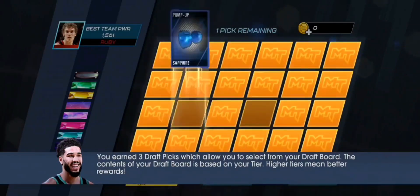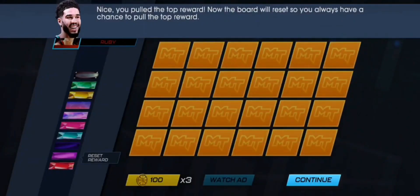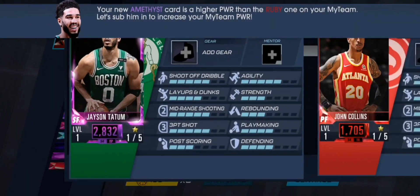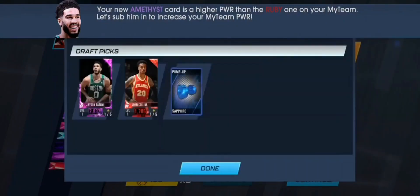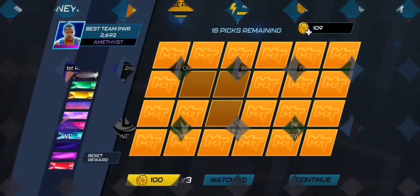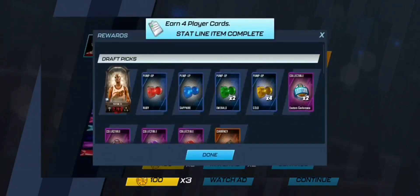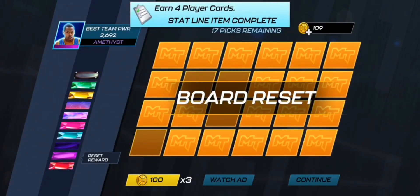We earned three draft picks. We're actually pulling Rubies in the draft — it's not even resetting. We're getting our first Amethyst right there: the Amethyst cover athlete Jason Tatum. I guess you're technically supposed to be able to pull that Jason Tatum for your team since he's the cover athlete, so your new Amethyst card is already higher.